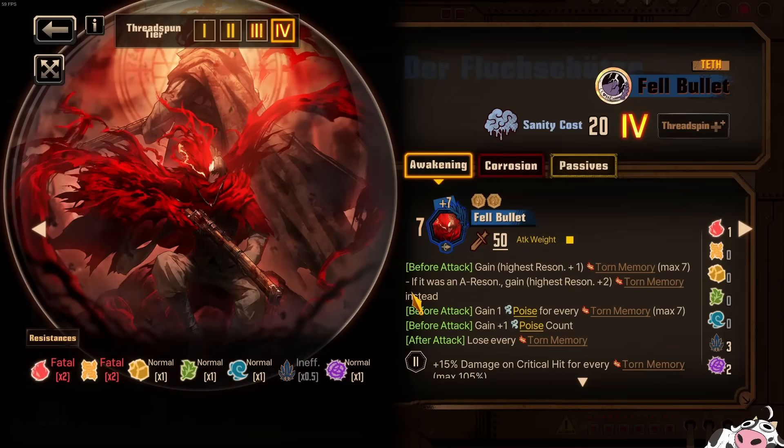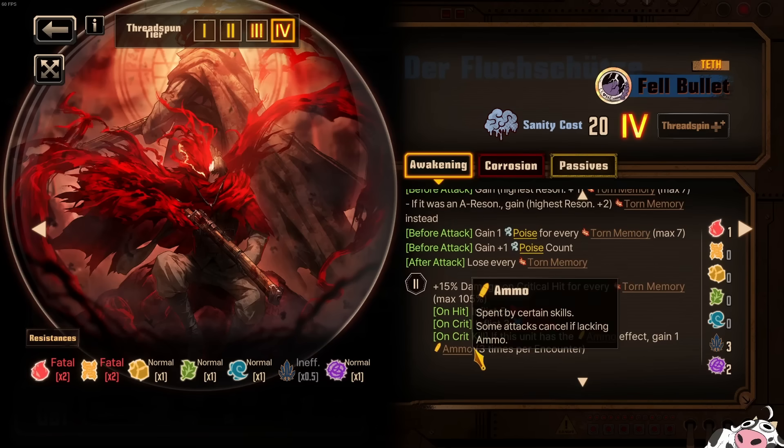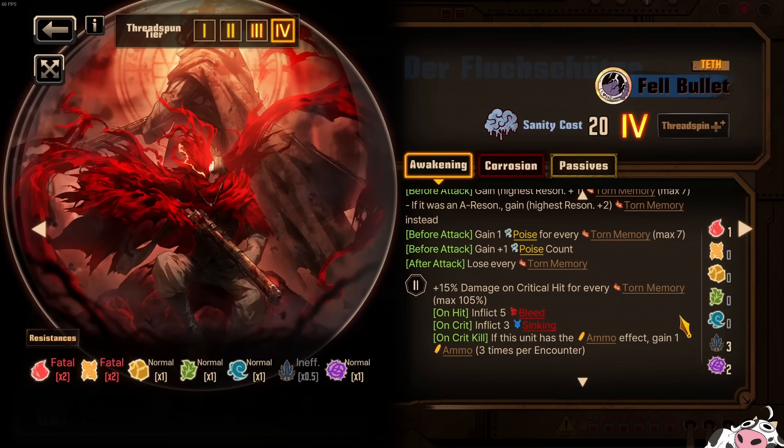Moving on to Fell Bullet Heathcliff. I need to explain why I think this is a meme by Project Moon. It's because: seven, seven, seven — jackpot. We also have seven poise. What's the jackpot? Critical kill. The ammo effect is: gain one ammo three times per encounter.